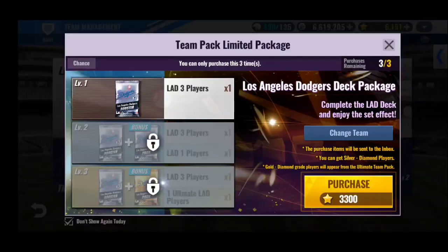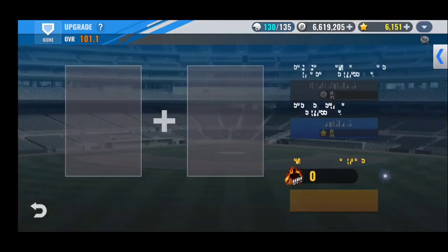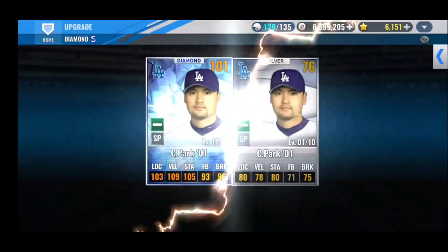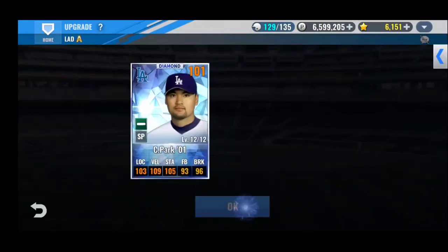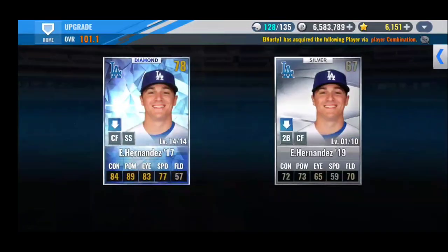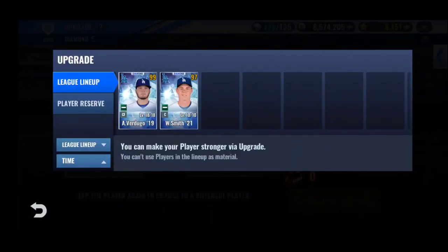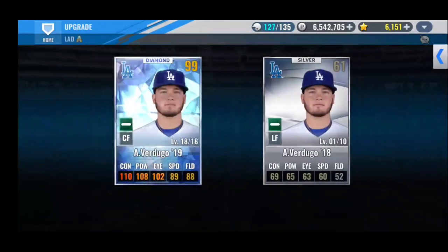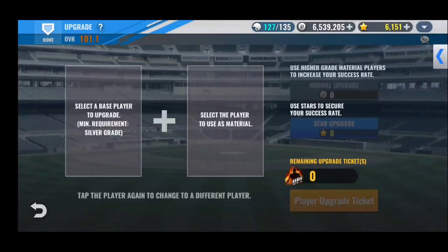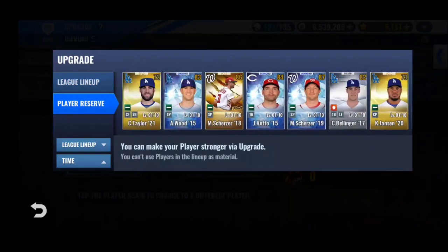Before I do that, I almost forget every single time to do upgrades, but we'll get to that right now. Alright, Chan Ho Park — can he go to level 14? No. Kike, your turn — level 16, come on. No, failed again. Verdugo, come on buddy, it's harder but you can do it. No — three in a row, this is not looking good, guys. That was a fail. What a waste of time.